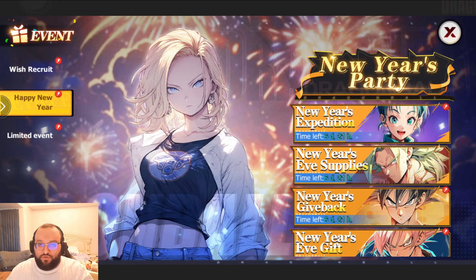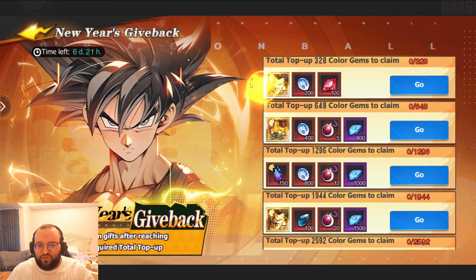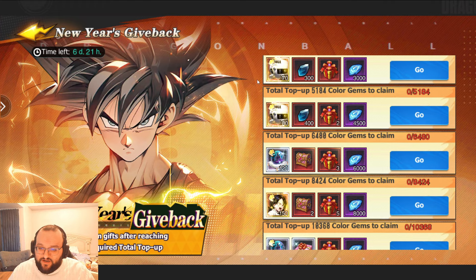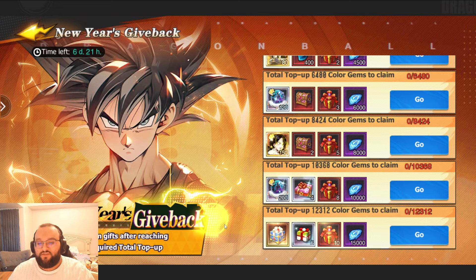The New Year's Give Back event — this is a fantastic event. The New Year's events are actually spot on. We're going to be able to get 30 pieces of Satan and 30 pieces of Mighty Mouse for just $100 — that is absolutely phenomenal. As we top up and hit different thresholds, we're going to get access to Spaceship Fragments, Cleansing Beam Fragments, more Videl Fragments, and right at the end some Bespoke Stones. These are amazing amounts of power — like 500-600k power in one of these. Super, super good.